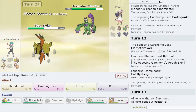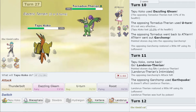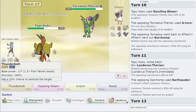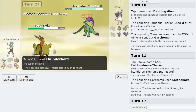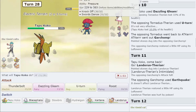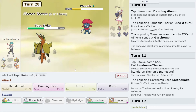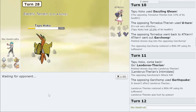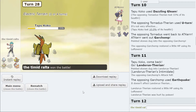I don't need Landorus anymore. Dazzling Gleam did 33% to Tornadus last time, and that's in range of a standard Heavy Duty Boots set, so I can just click Thunderbolt — no reason not to. You knocked off my Heavy Duty Boots, you should know what I am. I'll click Thunderbolt again, that Strid won't kill me, and that's the game.